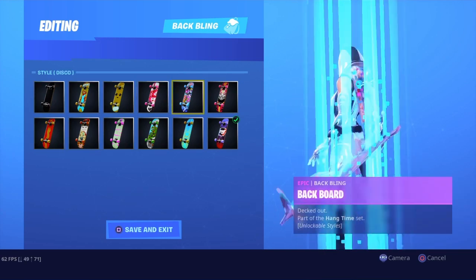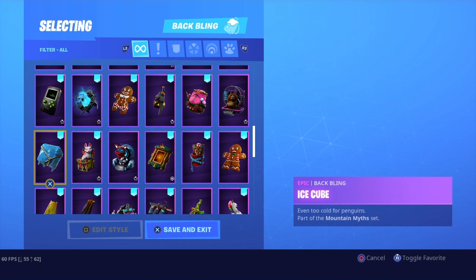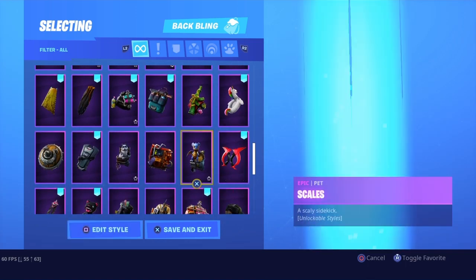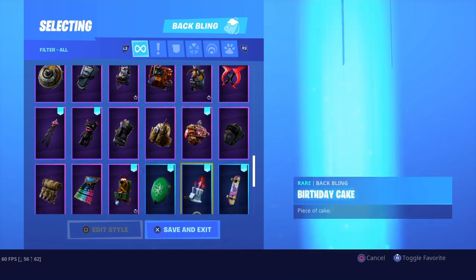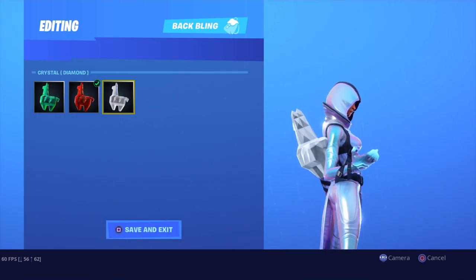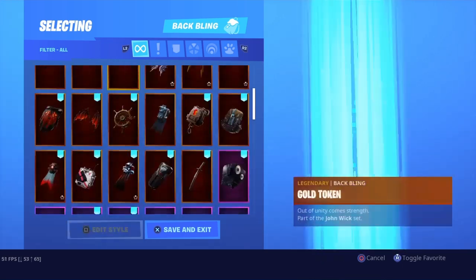Let's look at all the skateboard styles. I don't really see a backbling that really stands out with it — like bright bag, no, ice cube, no. Yeah, that is a good combo. There are color options: jewel, ruby, diamond — it could go. I'm just going to roll her with no backbling for now.